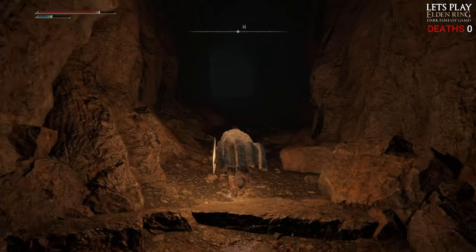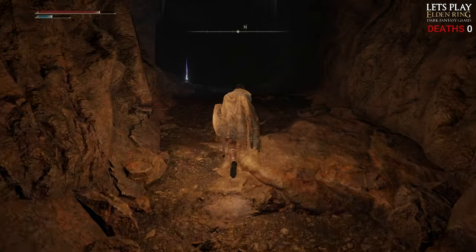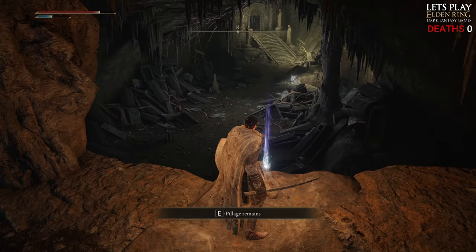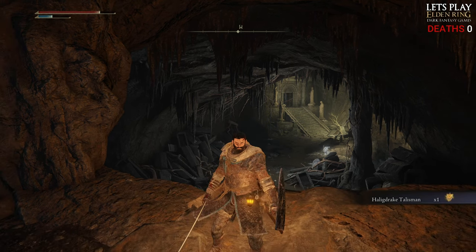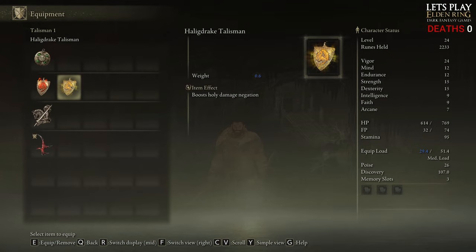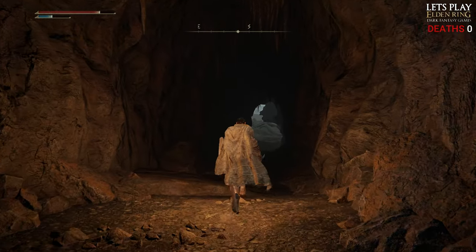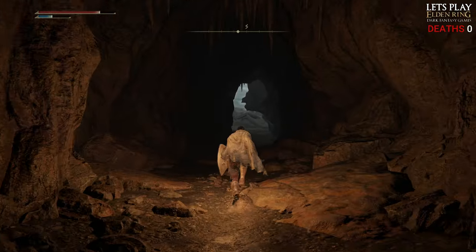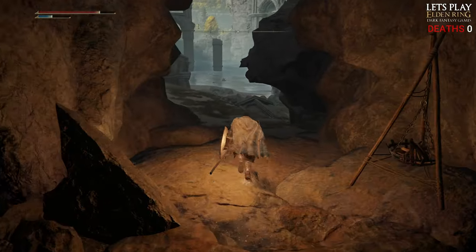Here it is — this is the Cave of Knowledge. And this is the shiny you see right at the beginning when you first enter; you can't get to it then. Howling Drake Talisman — I think that's lightning defense, isn't it? Oh, holy negation. Okay, that's not too bad. If we come across any enemies doing holy damage we can always put that on.